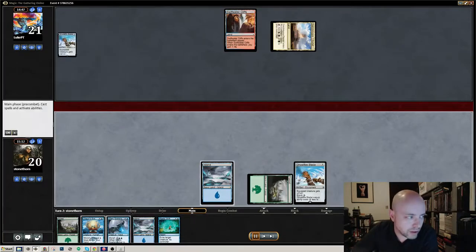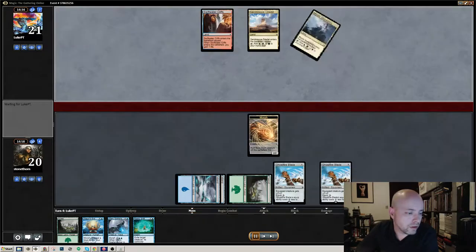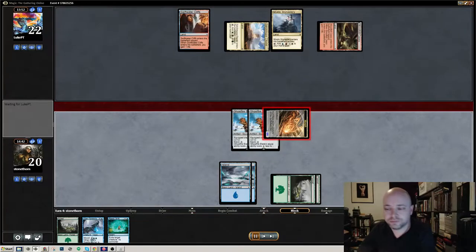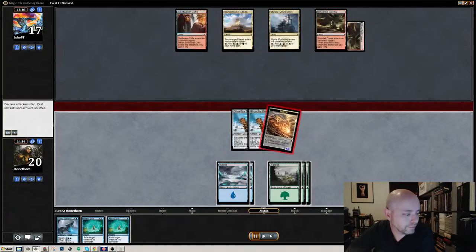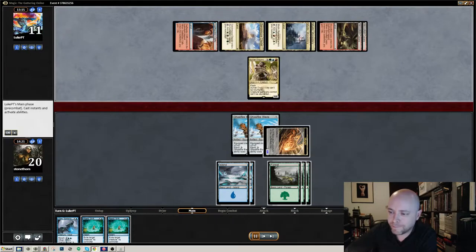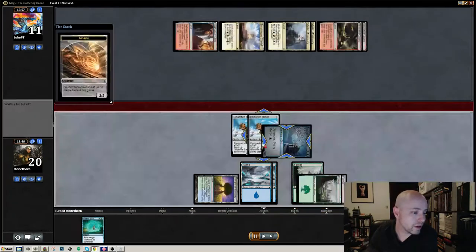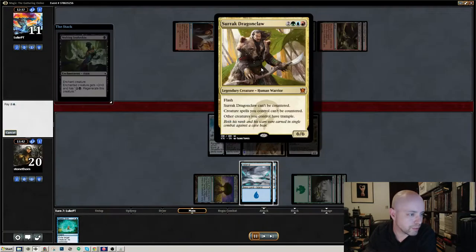It's always nice to have a Ghostfire Blade on turn one. Having two of them is a little excessive, but I do think that Ghostfire Blade is a really effective card. Sometimes it sucks when I throw the Ghostfire Blade on and then they use a charm on it. This one's where I'm just beating him down with the 6/6 Morph Creature, which is nothing more than a Monastery Flock in disguise, which is a lot of fun.